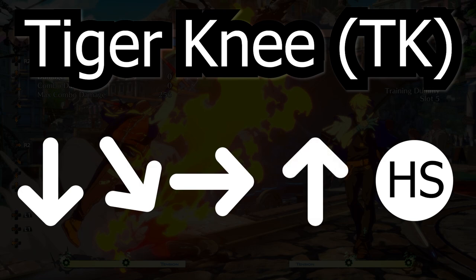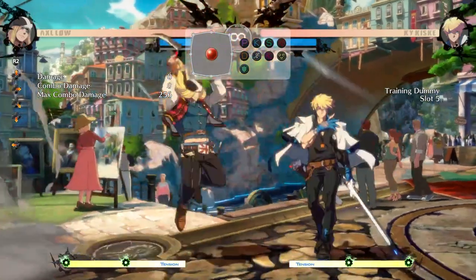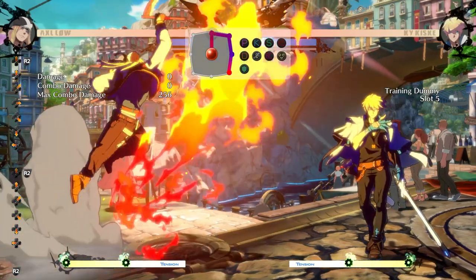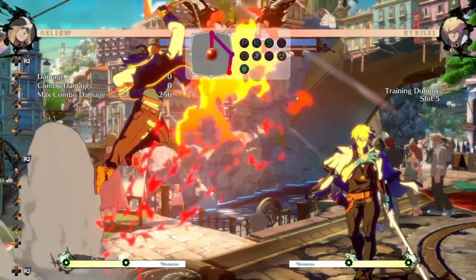In other words, do the 236 motion first, and then jump and hit heavy slash. Done properly, it'll look like this. To make the technique even easier, you can start by crouching first, and then doing the rest of the TK motion at once.